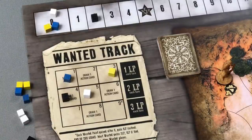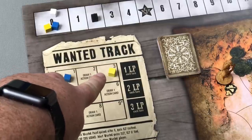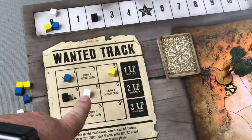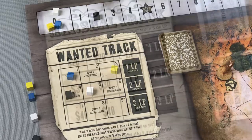The same holds true for all wanted players: our blue player Doc Holliday would earn one LP, our yellow player Crazy Horse would earn one LP at the end of his turn, and Calamity Jane would earn two LP at the end of her turn. At the end of the game, the most wanted player will earn three more legendary points, and every other wanted player will earn one LP.